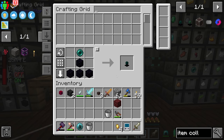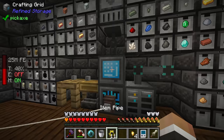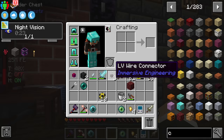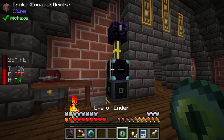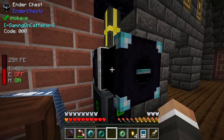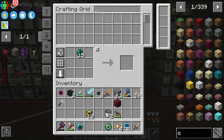The ender chest is slightly smaller than expected so I might grab the obsidian chest we got as a quest reward. Chat tells me you can shift right click ender pearls or eyes of ender onto the ender chest to increase its storage capacity. Shift right clicking one ender pearl gives an extra row; an eye of ender makes it go even bigger. After a few upgrades it looks like 27 slots might be the max - basically the size of a regular Minecraft chest.